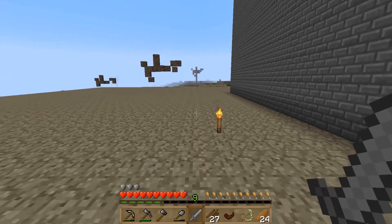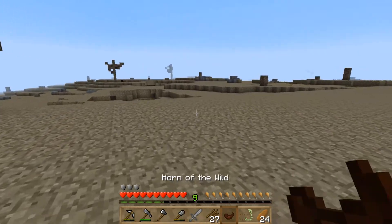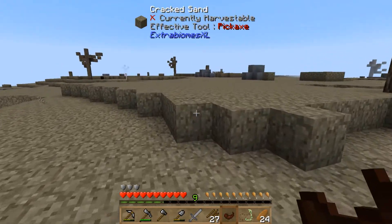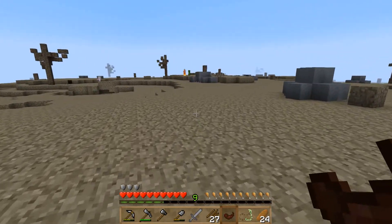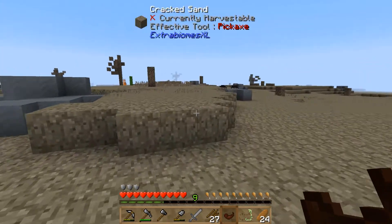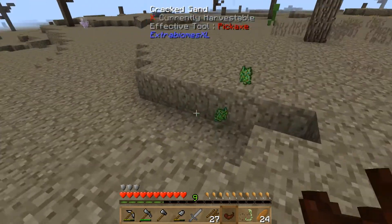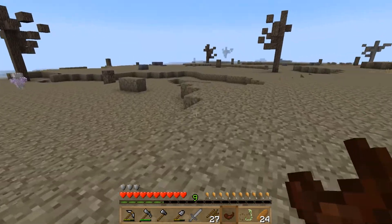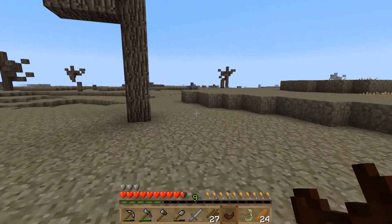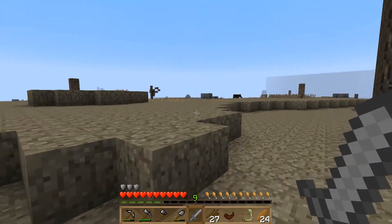We're just going to keep walking north until we find the ocean. I've brought my Horn of the Wild with me so I'm going to cut down some grass on the way, because from grass we're going to be able to get some drops. One of those drops you can actually get is clay, and we need clay to complete the Clayconia task. Already getting blown up by creepers!